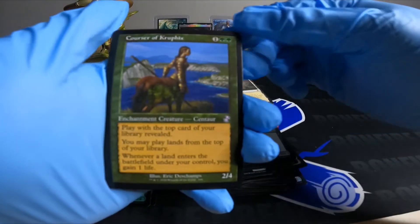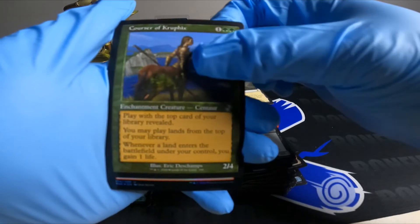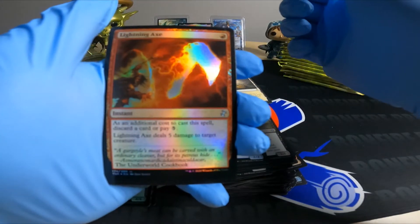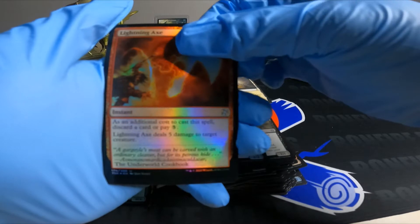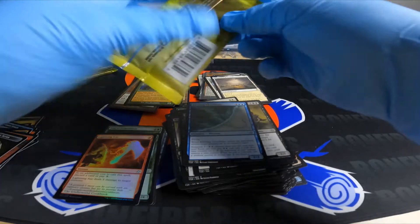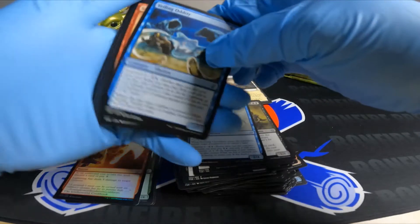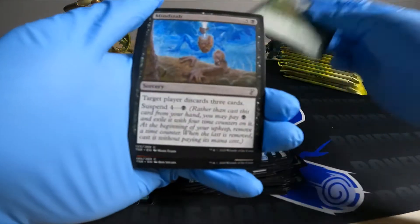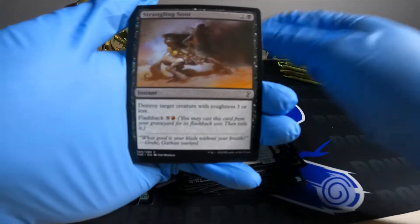Corsair of Crufix — this is a pretty cool card, another way to reveal the top card of your library and play lands from the top. Lightning Axe: for one red you can deal five damage to target creature; as an additional cost you have to pay five or discard a card. Oddity, Spirit Guide, Trickster, Wood Readers, Mind Stab, Rift Elemental, Sliver action, Spider, Giant Suit, Stronghold Rats.